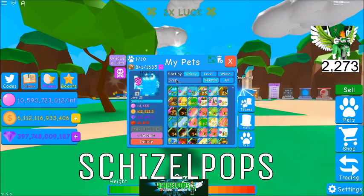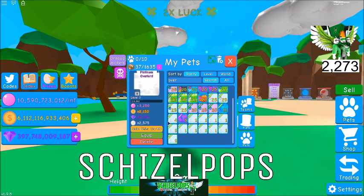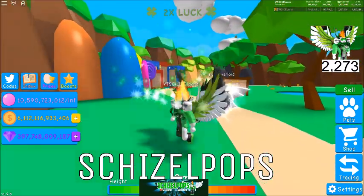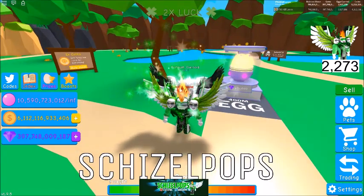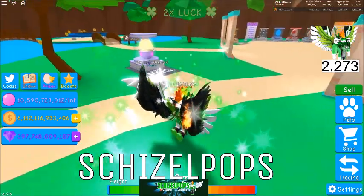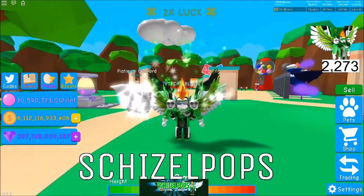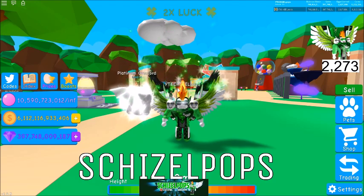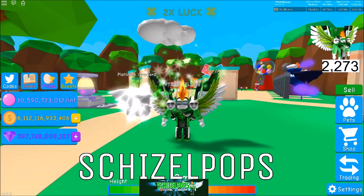Draw number five will be for the newest overlord of the family: the Platinum Overlord, which comes from the 400 Million Egg right here. It's limited time — not sure how long it'll be here — but at some point it will no longer be hatchable. For now you can still get it. That is draw number five: the Platinum Overlord.